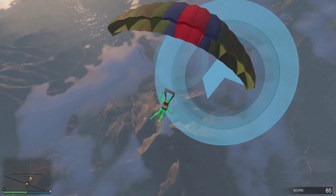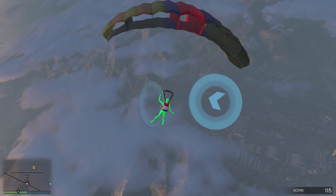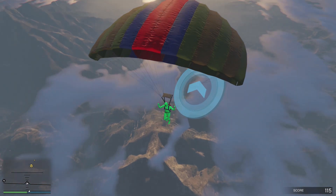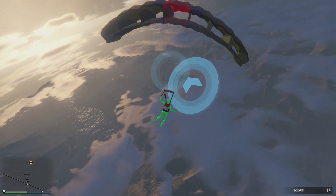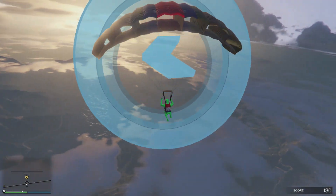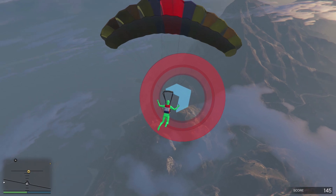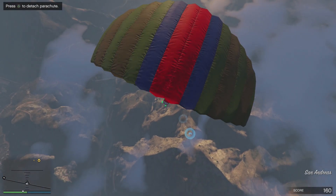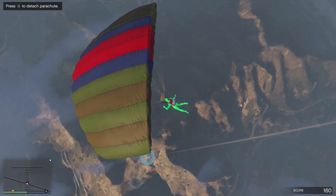There are no other missions that give you just as much money right now. You should be really happy that this week's triple money and XP is on the parachuting missions, because they are really chill — you can just turn on your favorite music and play. Even when you mess up and land flat on your face, you will still make thousands and thousands of dollars. It's really easy to do, especially once you've done it a couple of times — you won't miss a single ring.